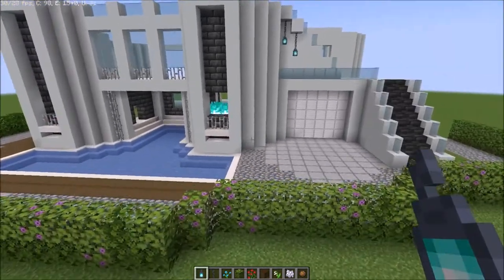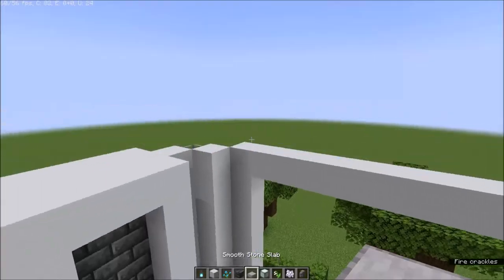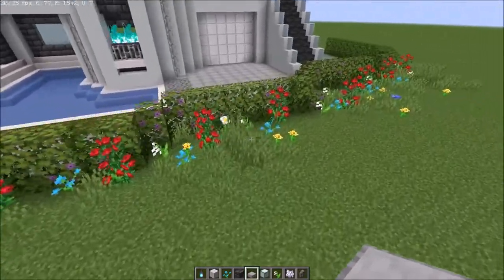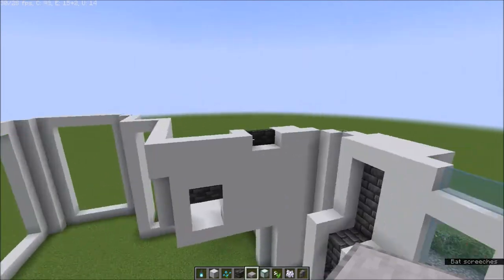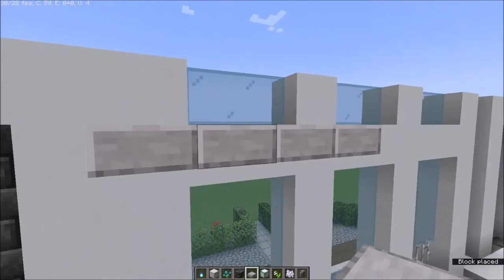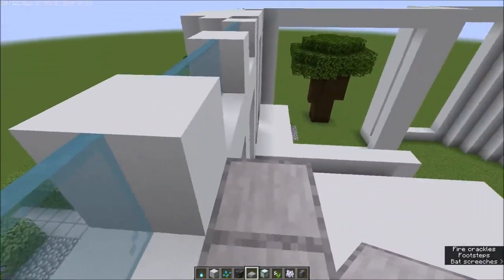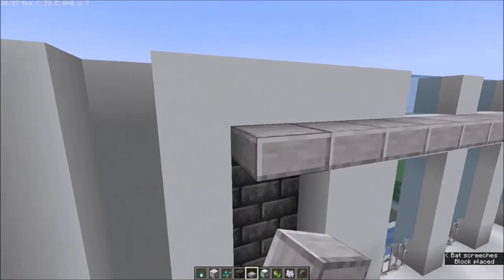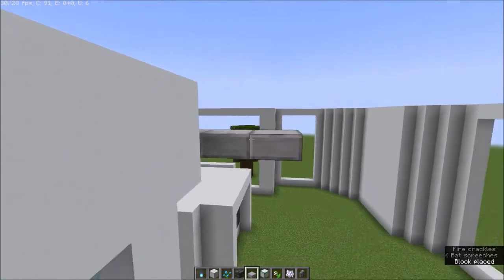We're going to make some street lamps for this build as well. I placed some flowers with bone meal. Now we're going to place the roof — you can make it from slabs. I'm placing it on top so we can place blocks on top too. Go across the whole build and get your roof in.